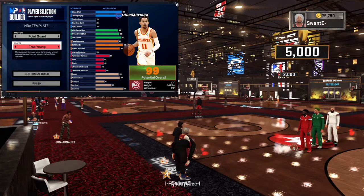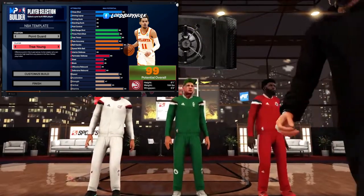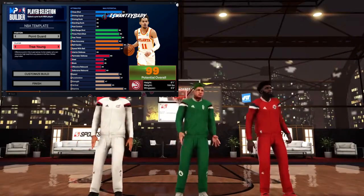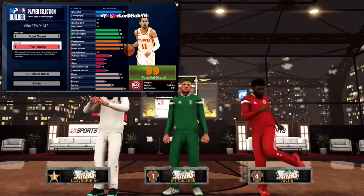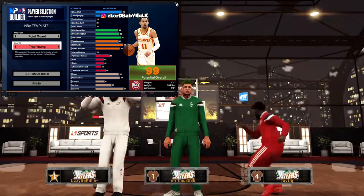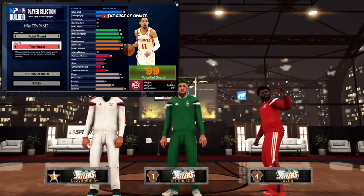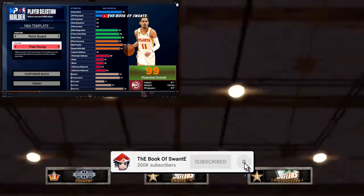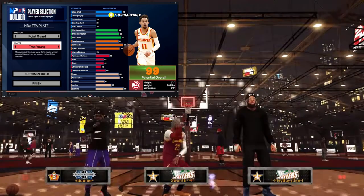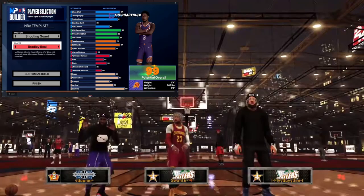Next we have Trae Young coming in at 6'1. They gave this dude 25 standing dunk — hey, Trae's overhated. He really got a lot of stats. Stupid high close shot, stupid high layup, shooting pretty decent, playmaking immaculate, no defense, but the acceleration is solid. He's definitely usable — on the same level as LaMelo in that small guard meta category, with some of the best ratings in the game. I'm gonna go ahead and put that low S tier.